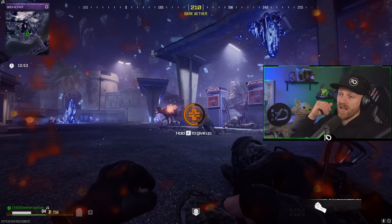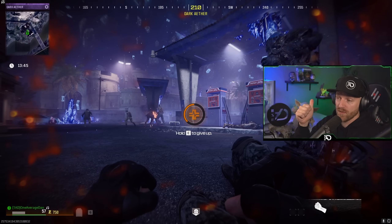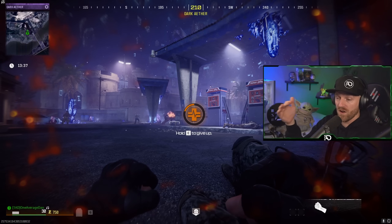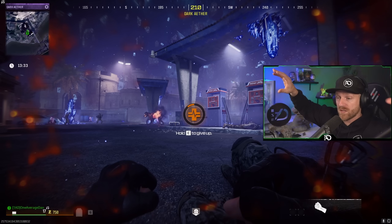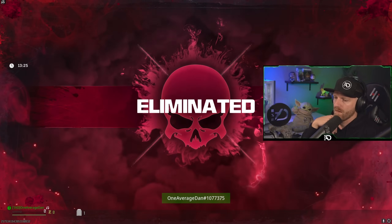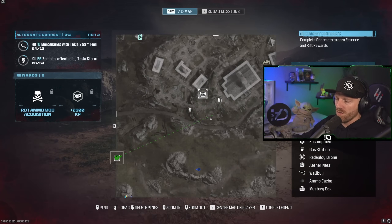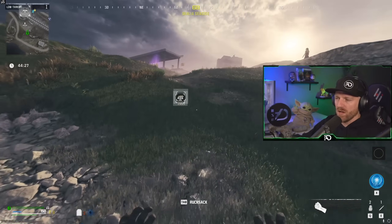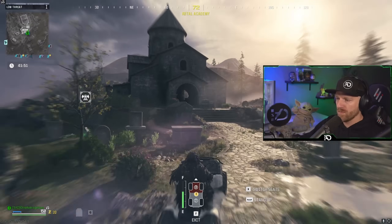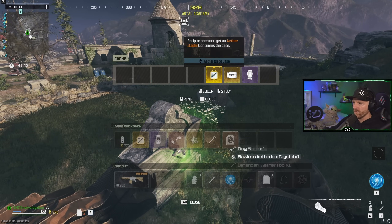That is the trick to still keeping a tombstone and keeping most of your items in game. You can also bring in another flawless crystal, dog bone, and gold Aether tool already equipped before you even get to your tombstone — so you're already ready to go into the dark ether with those items plus whatever essence you have. Now when you die in the dark ether, your tombstone always moves to the graveyard. Very early on, people put tombstones there, but we all quickly moved them to the island for convenience.